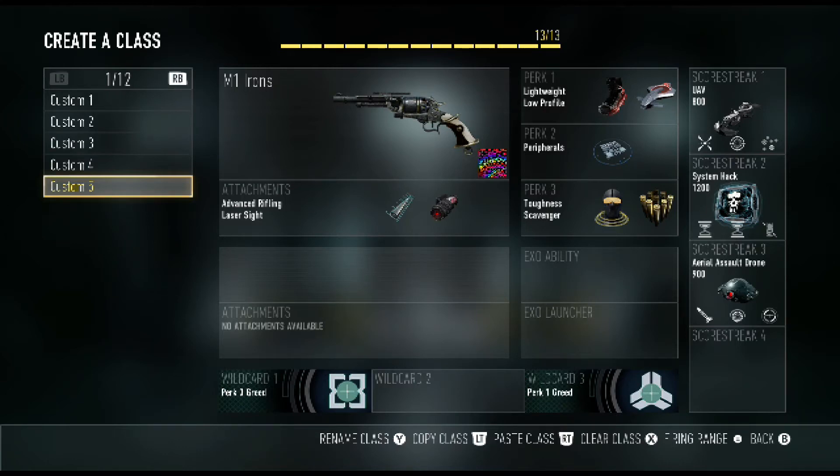What's going on guys, today I've got an M1 Irons class setup with some gameplay afterwards. This is a new DLC gun that came out probably about six hours ago, so it's pretty new. I've been playing with it, been grinding with it, and this is the class I've come up with as my best class — you could call it a class to get high streaks. I've already got a relentless medal with this gun; I haven't got a DNA yet but I'm going to try.